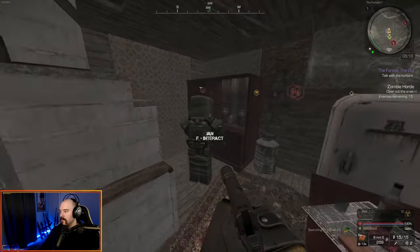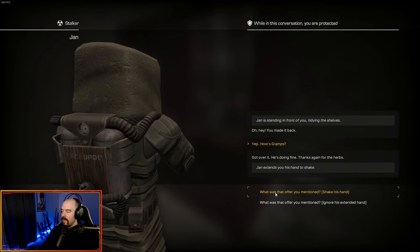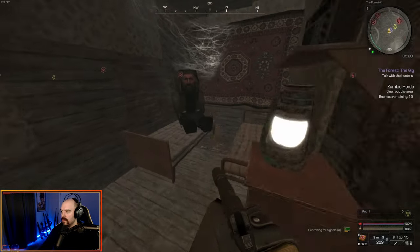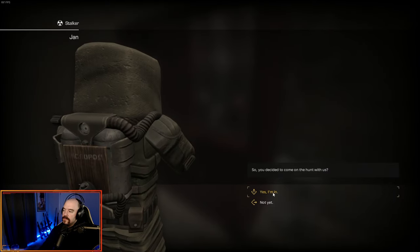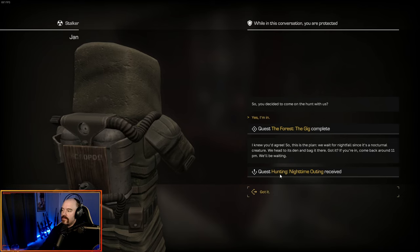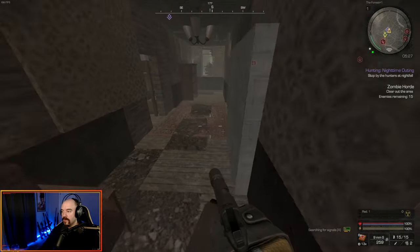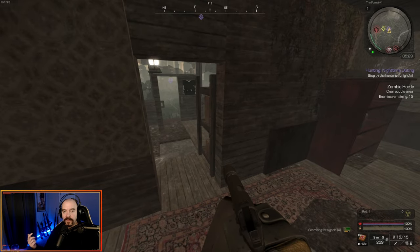We are back at the house. Jan is here. We ask how Gramps is doing — he's fine. We discuss the offer, say we need to think, go talk to the old guy, then come back and say 'Yes, I'm in.' That ends 'Forest: The Gig' and now we have 'Hunting: Nighttime Outing.' We have to come back at 11 p.m., and it's currently 5 in the morning, so I'm going to go do some farming and wait for 11 p.m.